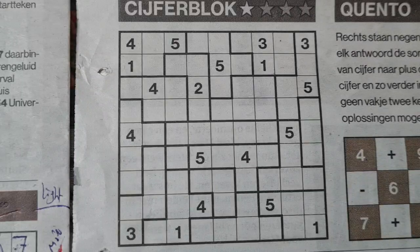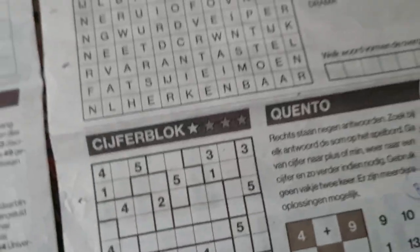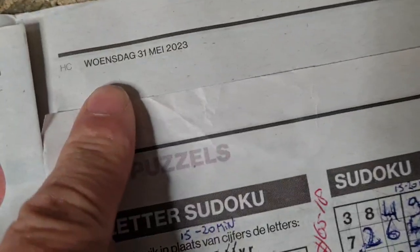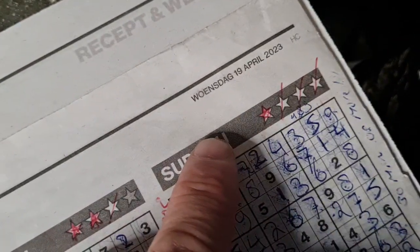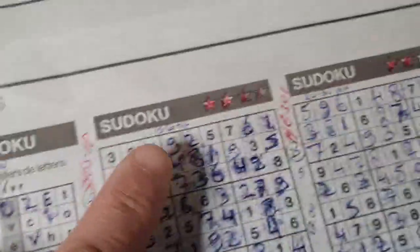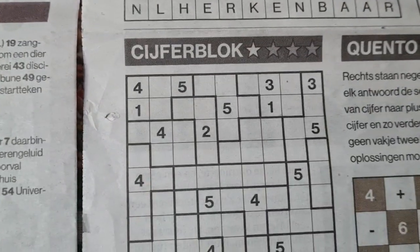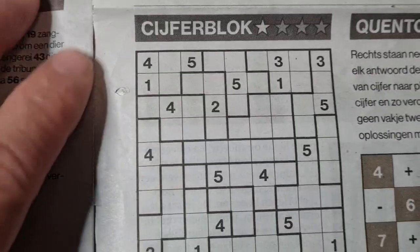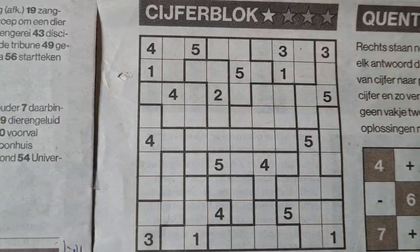Hello guys, welcome back with the third and last puzzle in today's additional edition — the Wednesday April 19th, 2023 newspaper. Two puzzles are already solved: the letter Sudoku and the two-star Sudoku. One puzzle is left: the Tectonic, known in Dutch as Cyberblock, in Japanese as Suguru. This one will be number 65019.